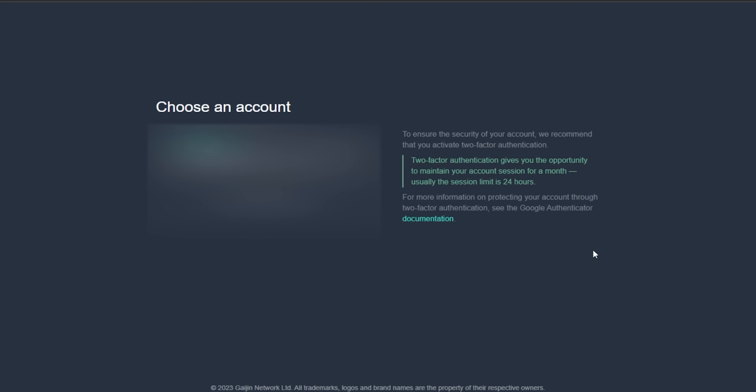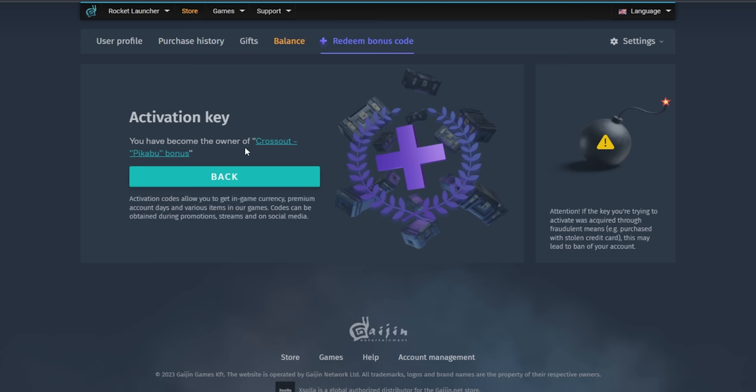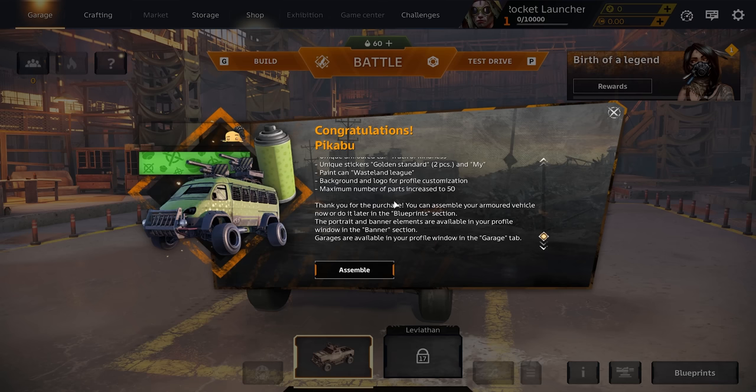Now we're on the War Thunder website and all you need to do is go to Redeem Code. It'll ask you to log in again or verify, and then it brings you to the activation key link. I am now a proud owner of the Crossout Peekaboo Bonus Pack — let's see if I got it in game.